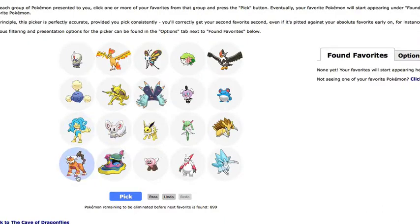As you can see, it's basically like this. I like Toxapex — that's one of the newer Pokemon. Ooh, Alolan Sandslash and Regular Sandslash. I'm going to pick both Alolan and Regular because I like Sandslash.